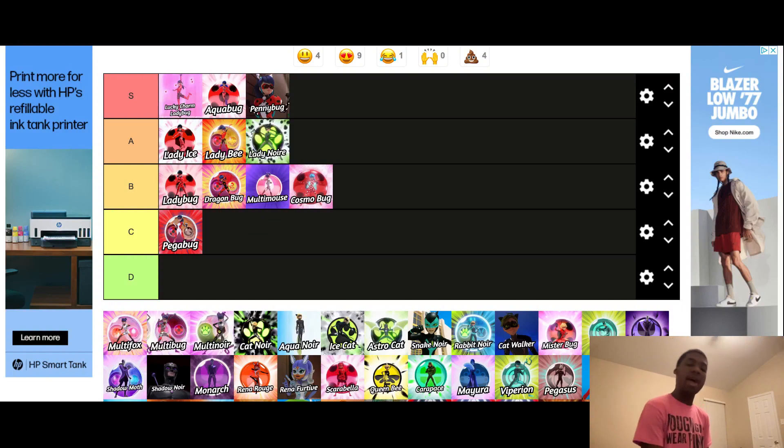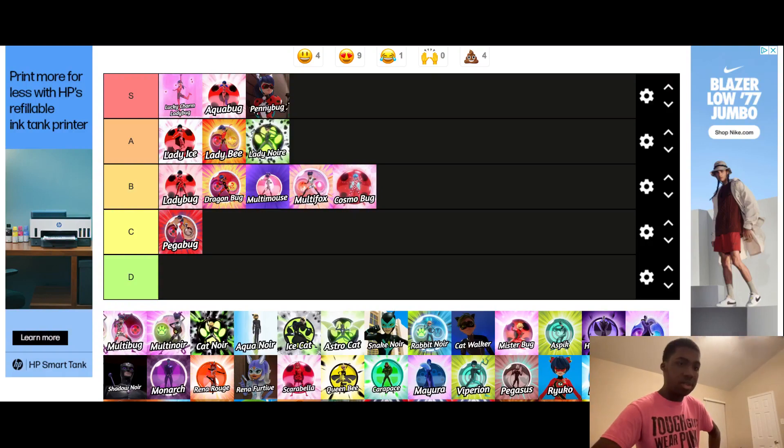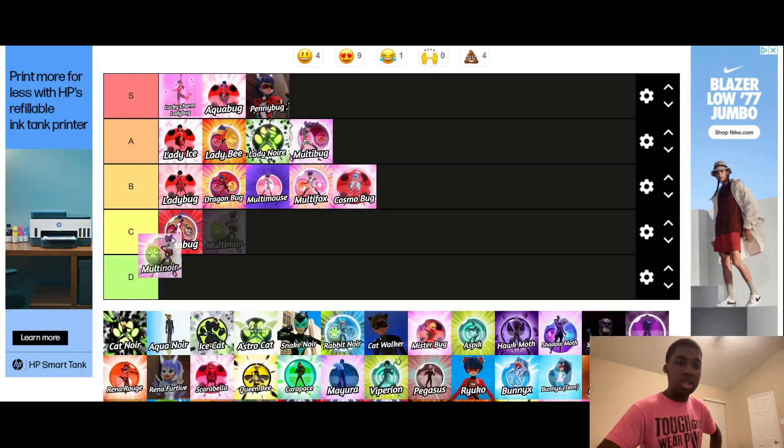The next one we have is Multifox — it's decent, where she unifies the Mouse and the Fox Miraculous. I think it was okay, I just wish there could have been more with it. I'd put this in B tier. Next one we have is Multibug, where she unifies the Mouse and the Ladybug outfit — I think it was a good one, and I'd put this in A tier. And the next one is Multinoir, where she uses the Mouse and the Cat Miraculous. I really liked Kwami Buster — I liked how we got to see all different sorts of Kwamis and powers. I'd put this in B tier.